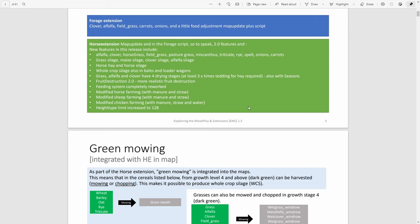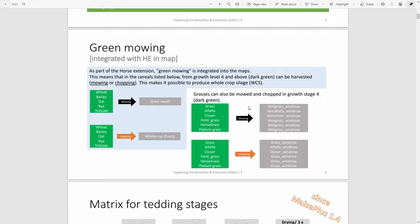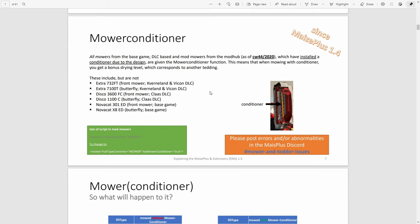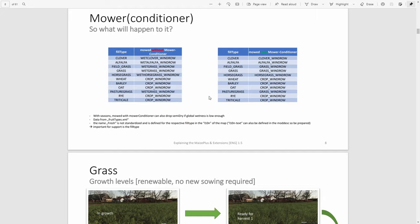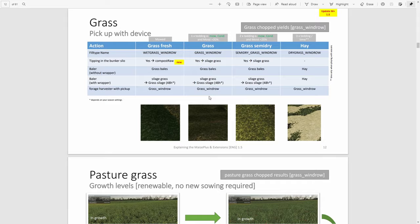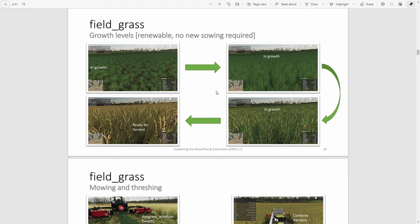This covers everything about Maize Plus pretty much, and I'm not going to look at all of it. I've done videos on things in the past — you've got the green mowing where you can mow things a little bit earlier with Maize Plus, the updated tedding where rather than not tedding at all you have to ted up to three times potentially. I've done some videos on making hay and silage with grass, how to deal with clover. I'll put links to all of those in the description.